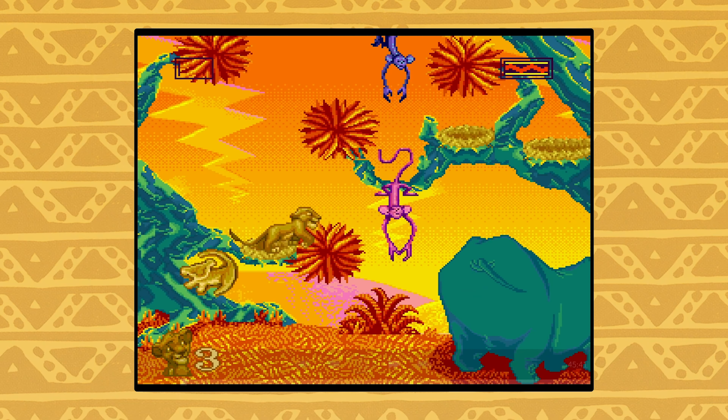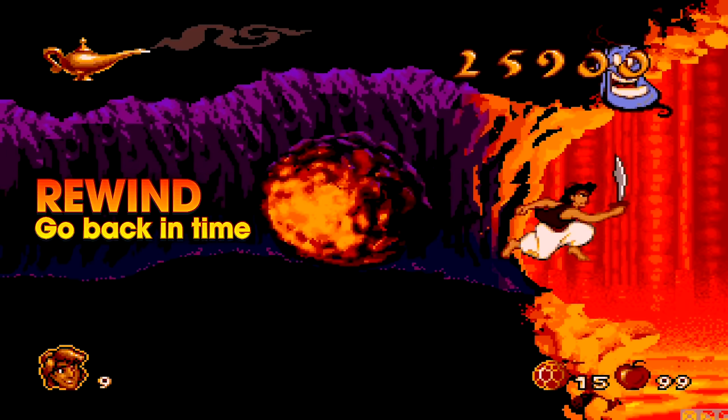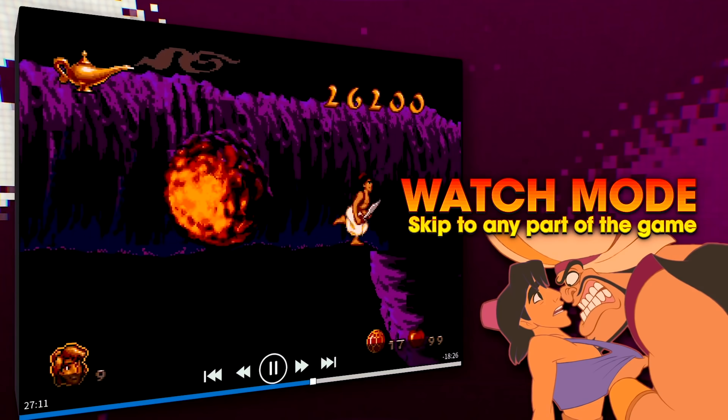Beware, though. These games might have that cuddly Disney charm, but they're notoriously difficult. But luckily, this collection has everything you need to make it through — from an in-game rewind that lets you instantly undo mistakes, to a Game Viewer feature where you can watch the game, then jump in and stop playing at any point. If you just can't wait to be king, good news: Disney Classic Games' Aladdin and The Lion King is available right now.